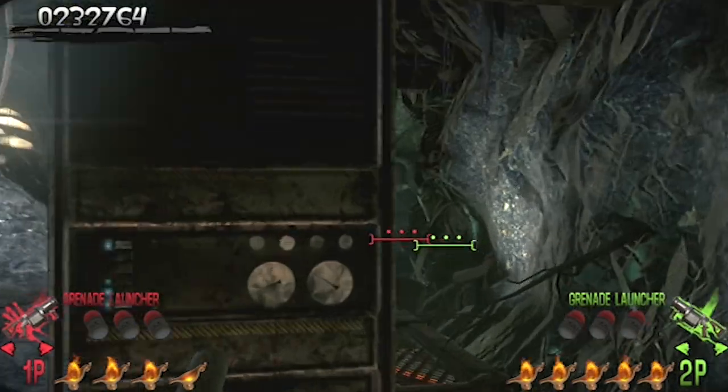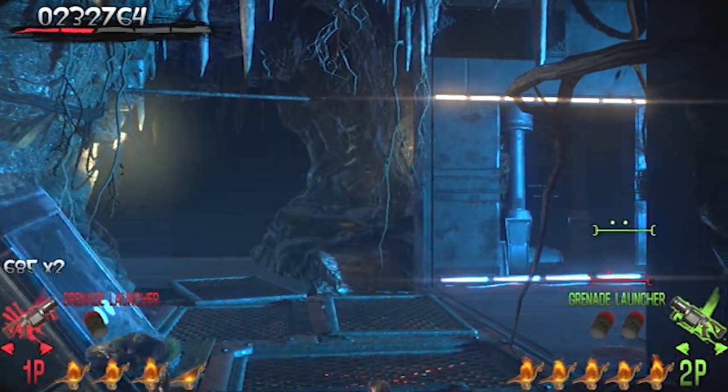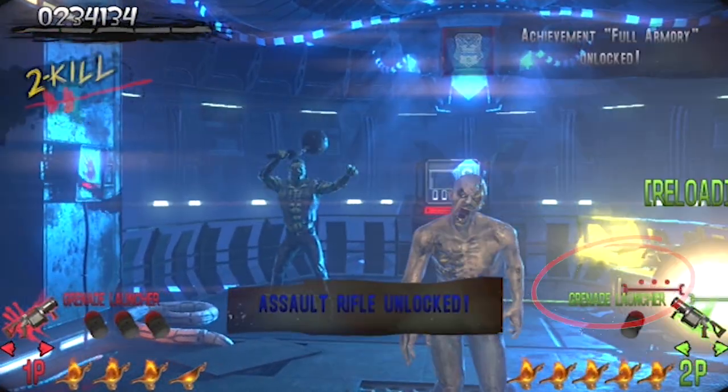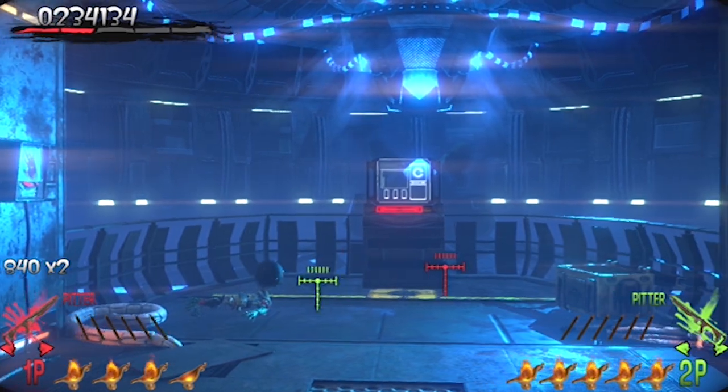At the beginning of the final chapter you have a chance to unlock the final weapon — the assault rifle. As soon as you take a hard right, on the right side of the screen is the chest. Shoot, scoop, and score.